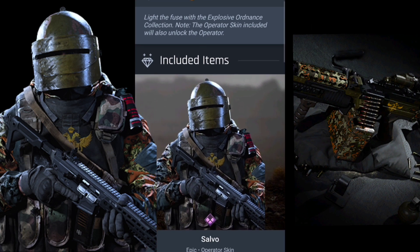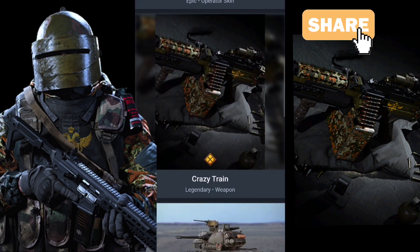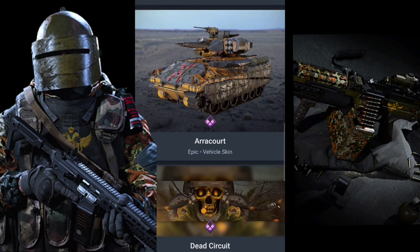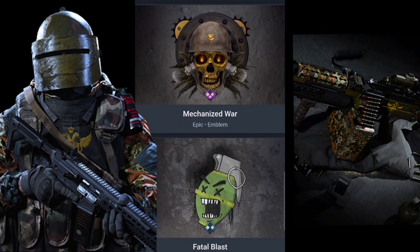Next is the Explosive Ordnance bundle for 1400 COD Points. It's for the operator Bail and comes with two tank skins, an emblem, a calling card called Dead Circuit, and a Fatal Blast grenade spray.